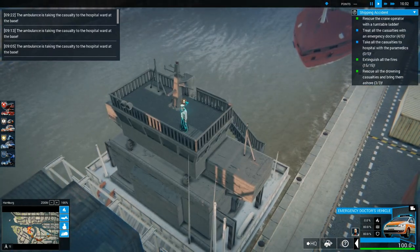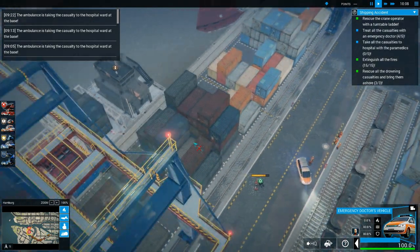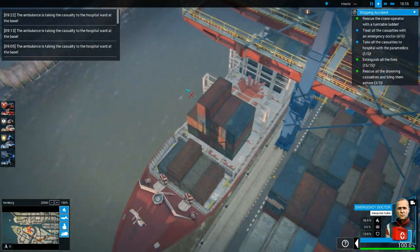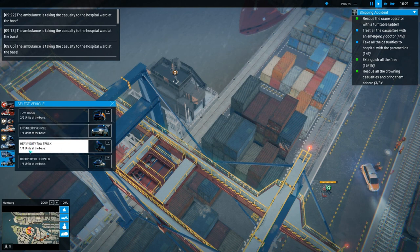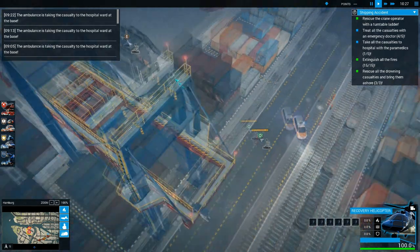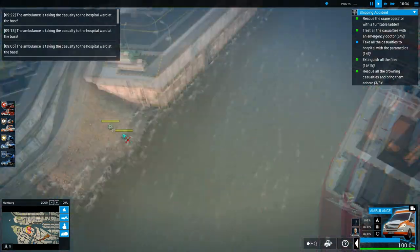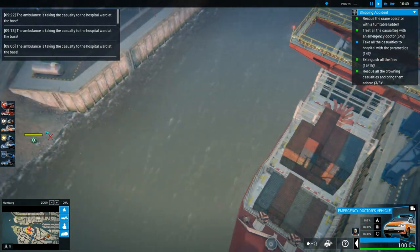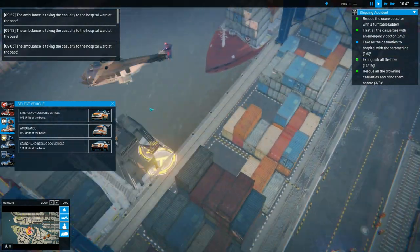I'm not quite sure what this up and down arrow means. Treat all the casualties with an emergency doctor — that must be one guy I've got to treat. I'd say so. Let's just bring in a recovery helicopter again. Now where are these ambulances? Bring one in over here please. Send that guy back to headquarters. We've got to remember about this guy though. Hopefully an ambulance comes in very shortly.